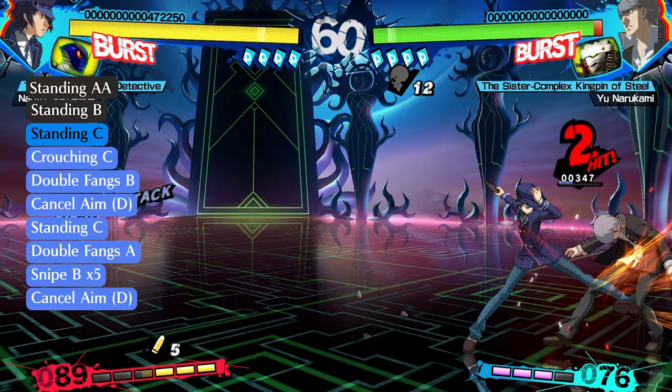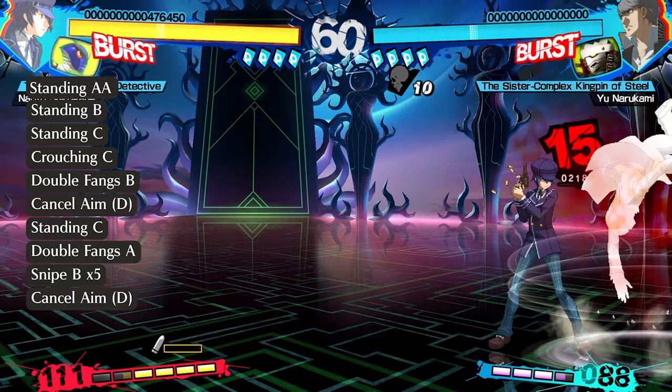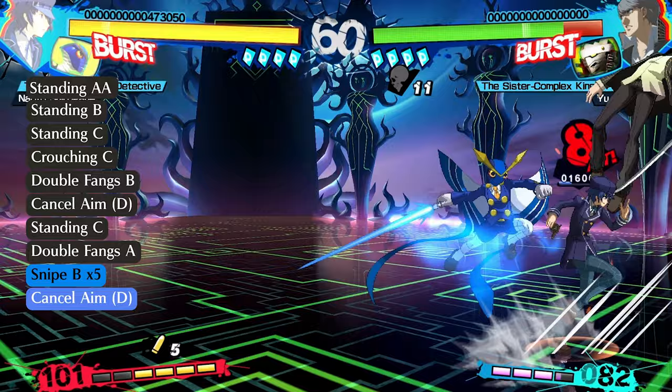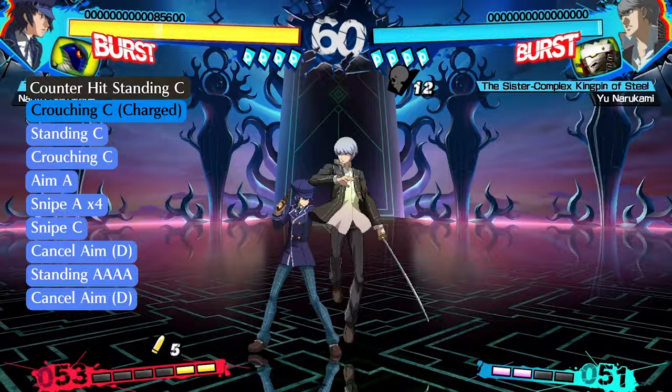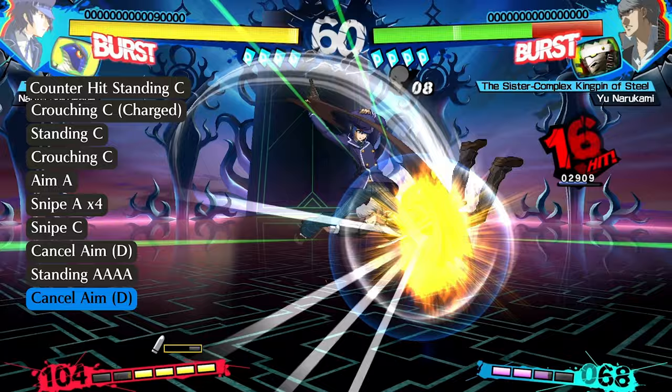Now we'll carry this stance cancel into our corner router. We're linking into a standing C which has quite a bit more startup than the stand A so you're gonna have to keep things tight here, and then finish with the B ricochet shots — pretty easy. And for the last starter combo, here's a counter hit confirm that you're gonna want to work into your game. Counter hit C gives you enough time to charge a crouching C and then route into the mid-screen combo you just practiced.